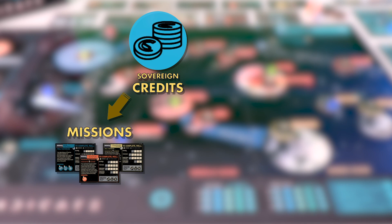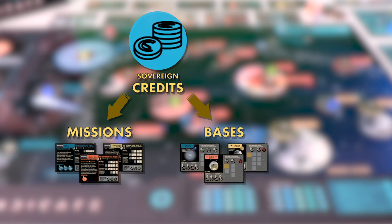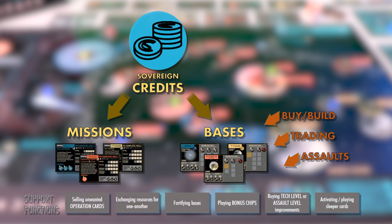You can complete all sorts of nefarious schemes — aka missions — or you can own income-generating criminal bases, which you can either purchase, trade for, or seize through violent means from other players. While missions and bases are the core of wealth creation, there are a number of other actions players can do on their turn to enhance their strategies. We'll cover these in more detail in subsequent videos.